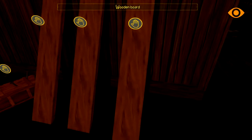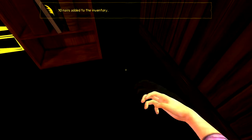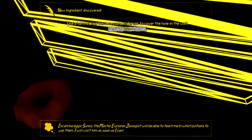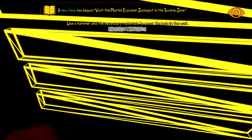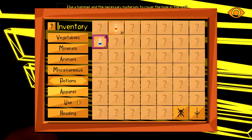Take more boards over here, and some nails. Take the eggs too. Surely the master explorer will be able to teach me which potions to use with them - I'll visit him as soon as I can. I use a hammer - we need to equip that.